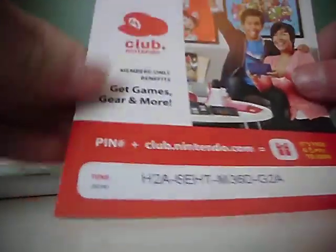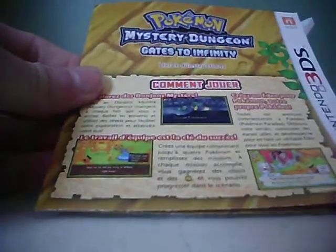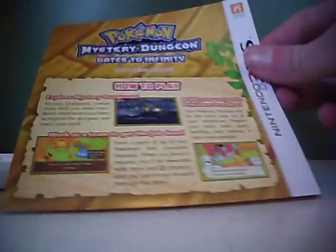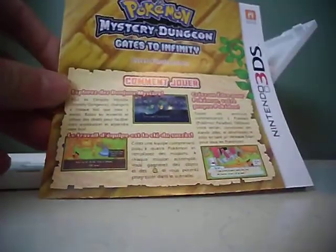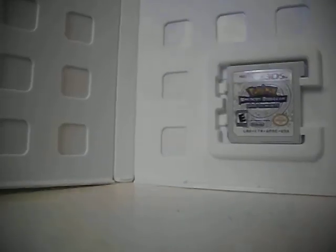Here is the thing. Here's the instruction booklet — that's the instruction manual. This is the French version, I believe. I don't need this, because I have played other Mystery Dungeon games. This is my fourth one. I'm only missing Explorers of Darkness and Blue Rescue Team.